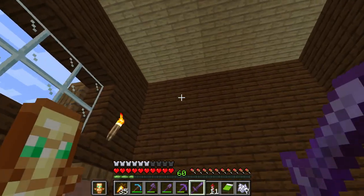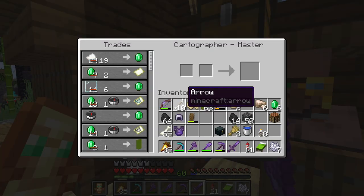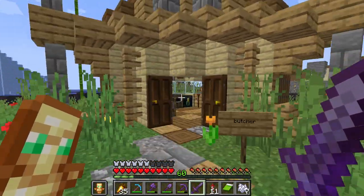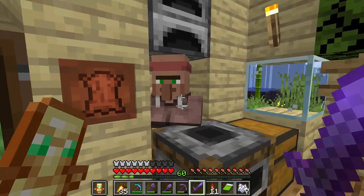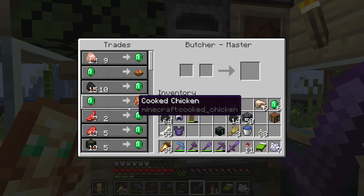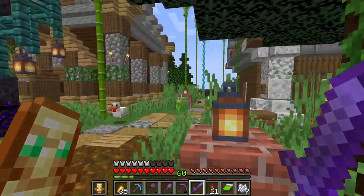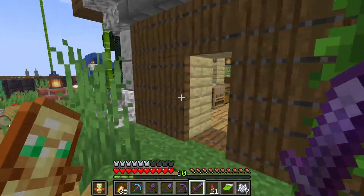Cartography house - this isn't complete, I wanted to put a map here and some other decorations, but I got these all masters, I believe. Butcher - little diagonal house. Yep, masters. These have all been cured zombie villagers.